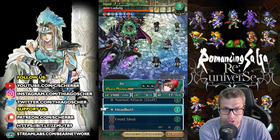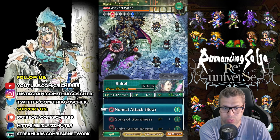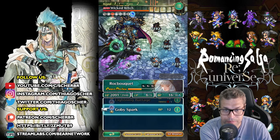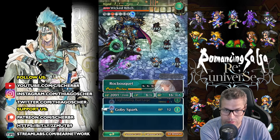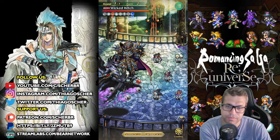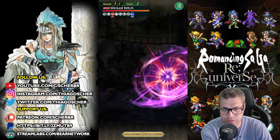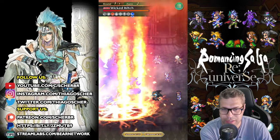Now Jo will keep using Headbutt versus Wicked Witch, especially at the start. Shirei will always use Song of Sturgeoness to give you Ailment Resistance. Rock Bouquet will use Gobby Spark — this debuffs their Intelligence and removes their Intelligence buffs. Leon will use his Frozen Revolver more, and with Dragon's Blessing we can use it again. This Shadowless Strike starts strong but we deflected it. Counter! Intelligence has been debuffed twice now.